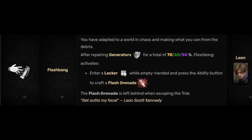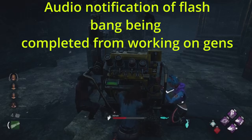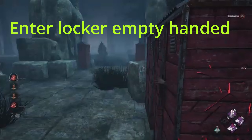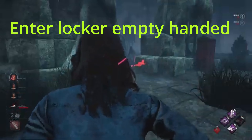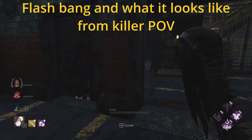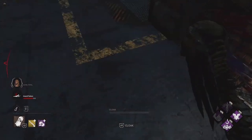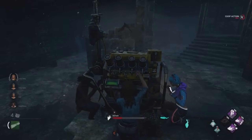Flashbang will activate after repairing generators for a total of 50, 60, or 70 percent. While empty-handed, you press the ability button to create a flash grenade. The flash grenade is left behind when escaping the trial - it does not come with you. After you've repaired a generator and reached that certain percentage, you can see your perk activate. You then step into a locker.